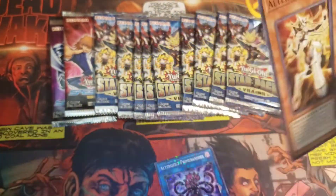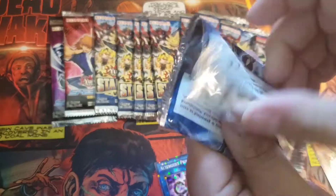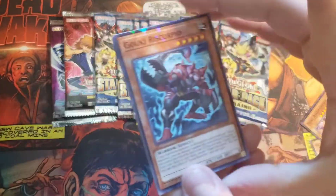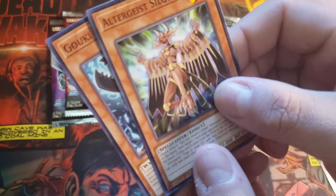And Duel Assemble and Altergeist Konkuri. Next pack — we have a Goki Riscorpio as our Star Foil, and Altergeist Silquirtus.